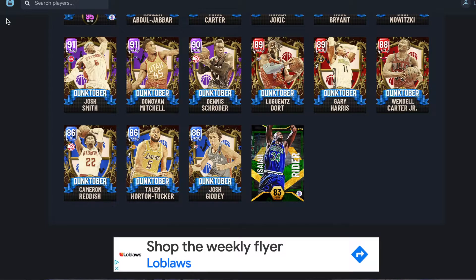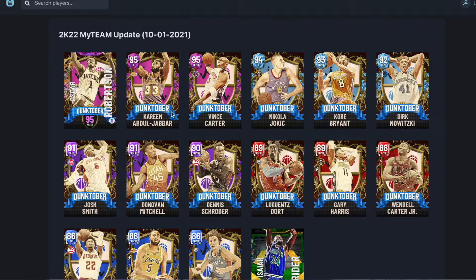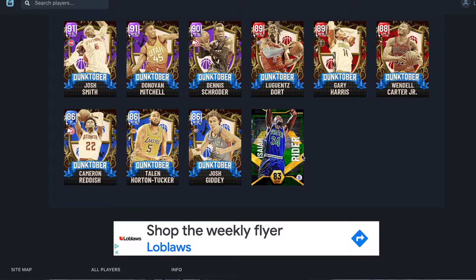What's going on guys, Evan Tanaka here. Today's video we are going over the new packs that just dropped in NBA 2K22 MyTeam — I'm pretty sure they're called Dunktober. As you can see on the screen, these are some of the cards. We got Oscar Robertson, Kareem Abdul-Jabbar, Vince Carter, Jokić — those are the top ones, so let's get into it.